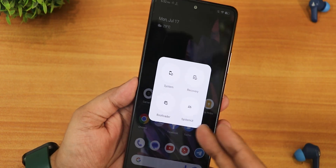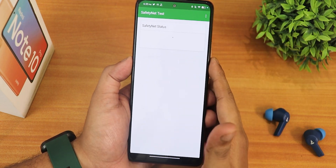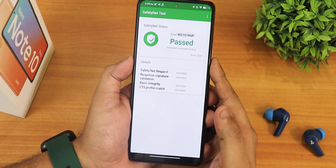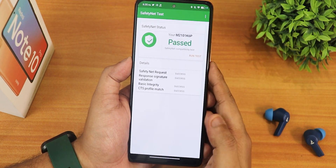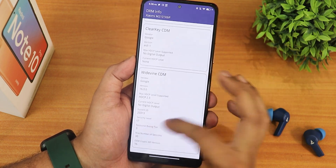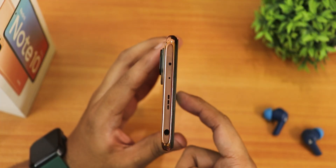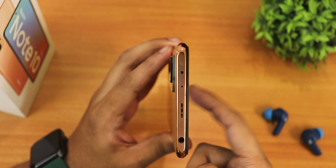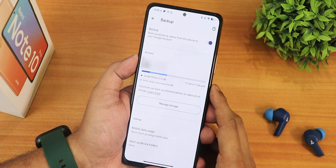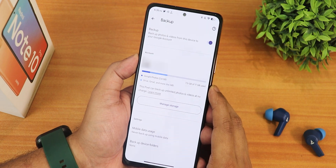The ROM passes Safety Net right out of the box, so you can use banking apps without any worries. DRM info shows as L1, so you can stream Netflix or Amazon Prime videos in 1080p. The IR blaster is also working perfectly fine. In Google Photos, there's pixel-style unlimited photo and video backup available right out of the box.